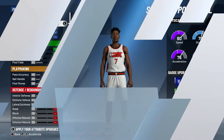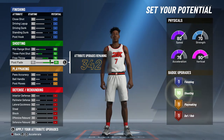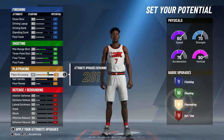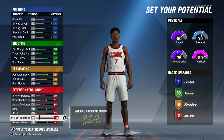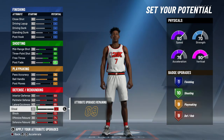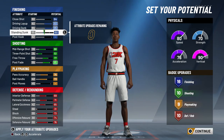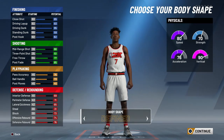Vertical is really important on a slasher, especially for getting contact dunks and good dunk animations, so I went with the fourth physical profile. For attributes, start by maxing out shooting, then lower free throw or post fade by one. Max out ball handle for playmaking, then put pass accuracy up until you have 9 playmaking badges. For defense, max everything out and add one to steal to get 10 defensive badges. For finishing, max driving layup and driving dunk, max standing dunk, then transfer one point to close shot to reach 17 finishing badges.